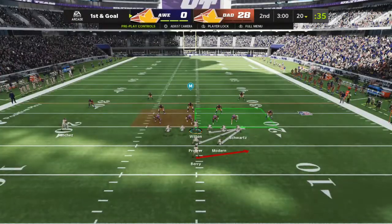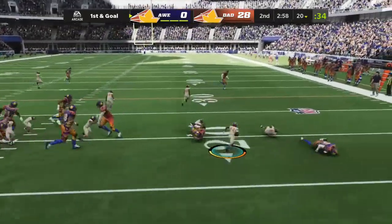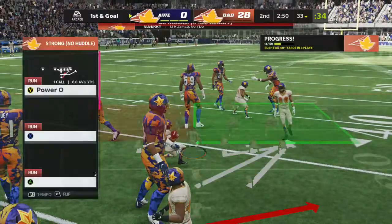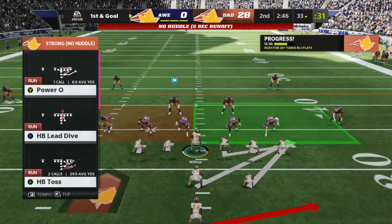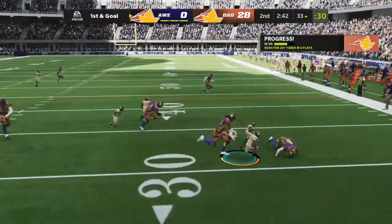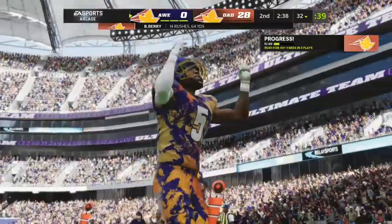The offense getting set, first and 10. Now they'll run it on the toss — some room to work! And he's going to get this one across the 30-yard line. Looking to speed things up here, going with some tempo. They run it on the toss again — two yards, the loss. Second and 12.